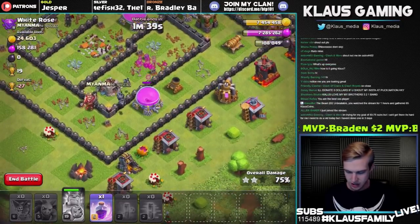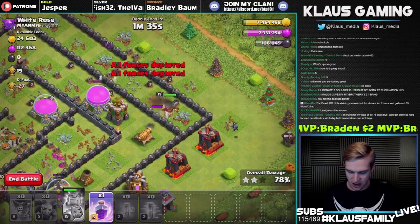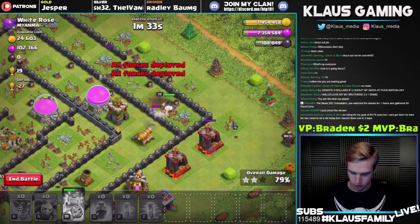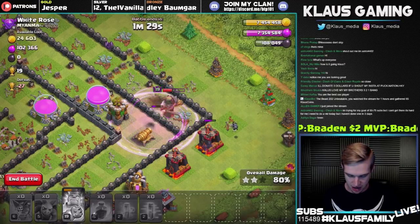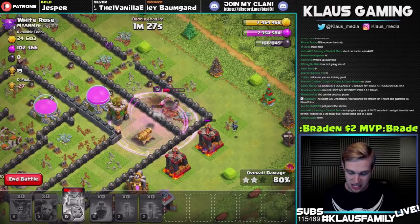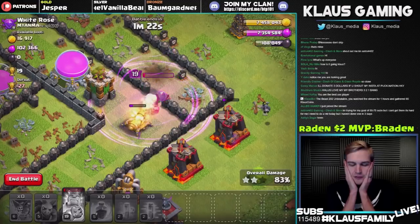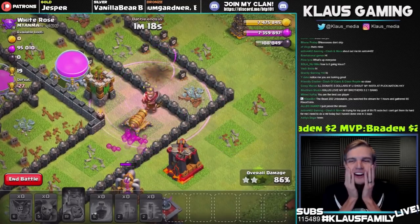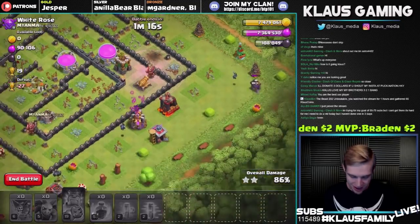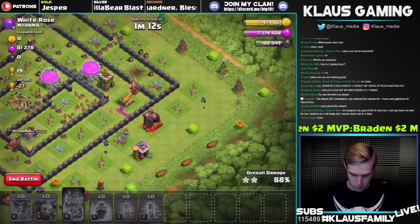Where are all our minions? I've got a rage spell still, so I'll just deploy that rage spell onto the king and hopefully he can get in there and take out the archer tower and cannon by himself. If he can do that, we'll still three-star without the queen. Why would you go for the cannon first? We've been so close twice now.